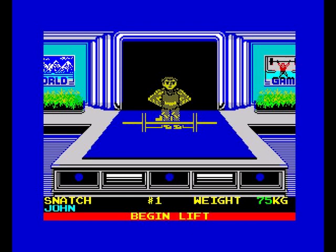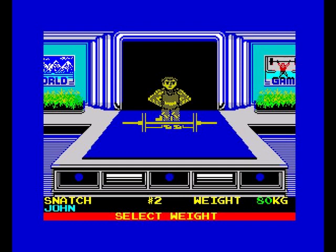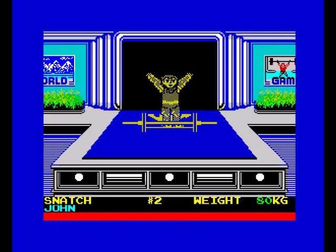Weightlifting — select weight, we'll have it. Wait for the lights to come on, here we go, drop it. They said there was a 128k version; I don't think this is the 128k version. Here we go again — hold it until the lights come on, yes, so drop it.